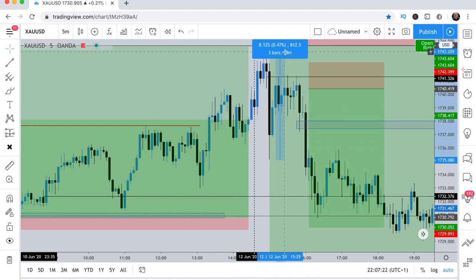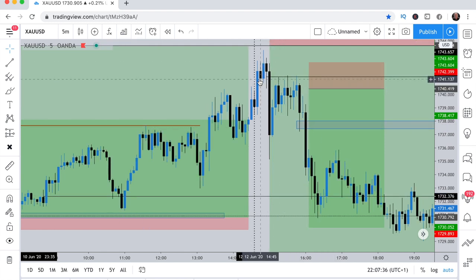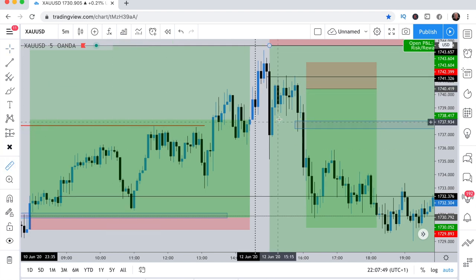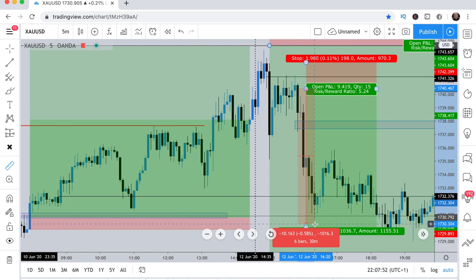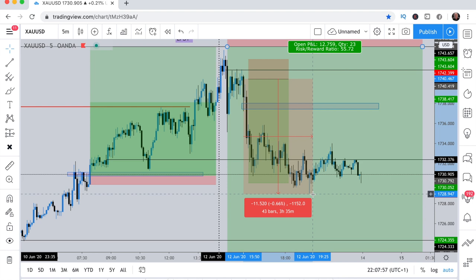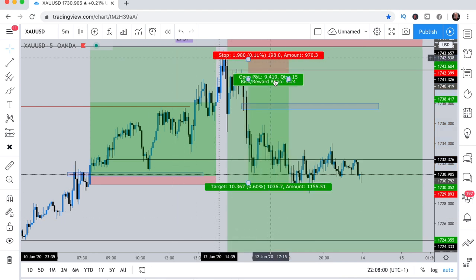That's an 80-pip stop loss — you don't want to be trading with an 80-pip stop loss on gold. This is why you be patient, keep your cool. After an impulsive move there's normally a pullback. Where did it pull back to? This zone right here — this is where price bounced, this is where it came to retest. This is where you could have got your entry, anywhere within this zone. And then guess what — we caught the real move down, which went as low as 110 pips.